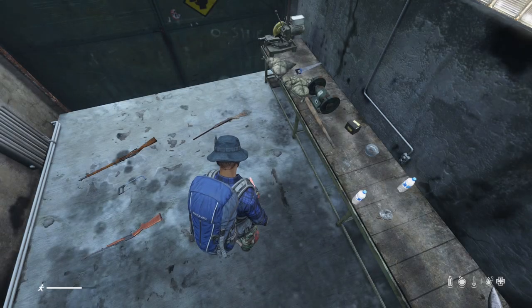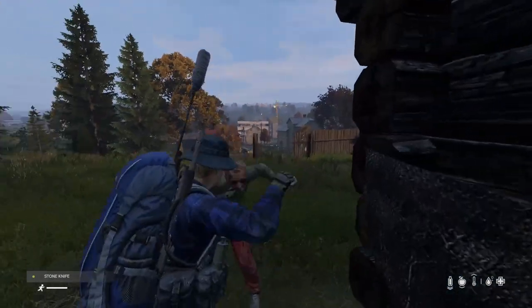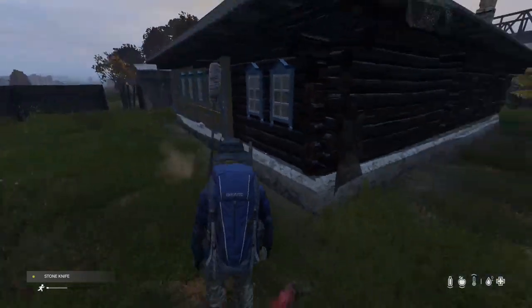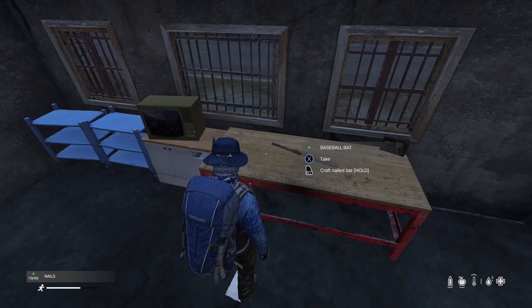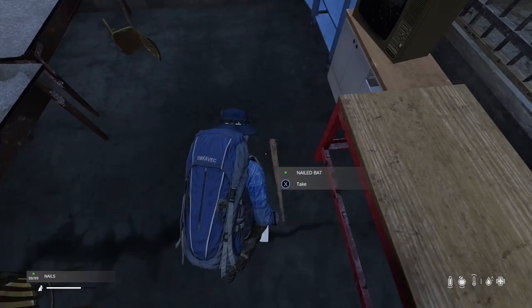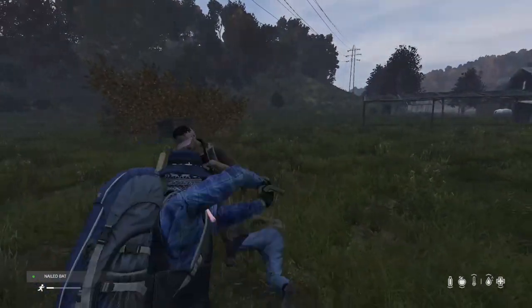Now let's go over the craftable weapons within the game. Starting off with the stone knife — it's an average weapon, but it beats punching zombies with your hands. With a box of nails, combine them with a baseball bat to craft a nailed bat. I love the animation of this weapon as much as mowing a few zombies down.